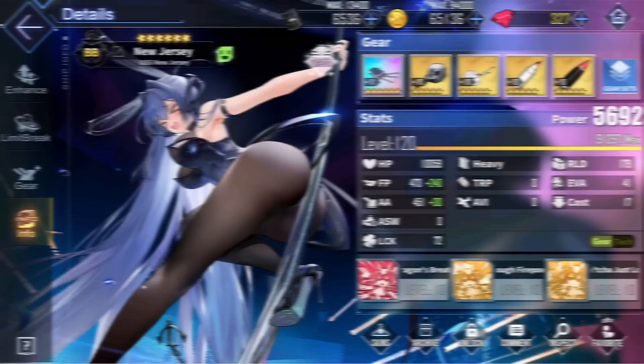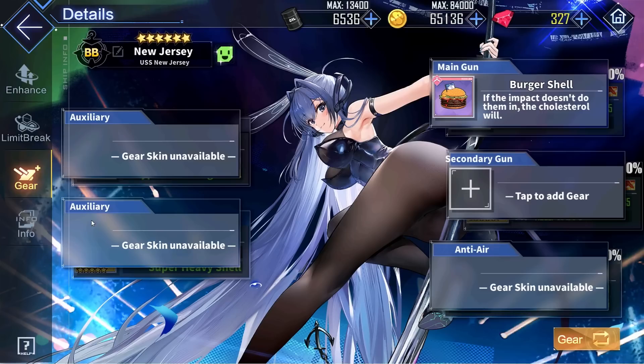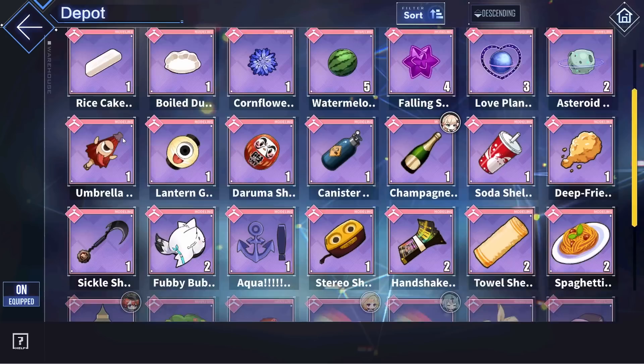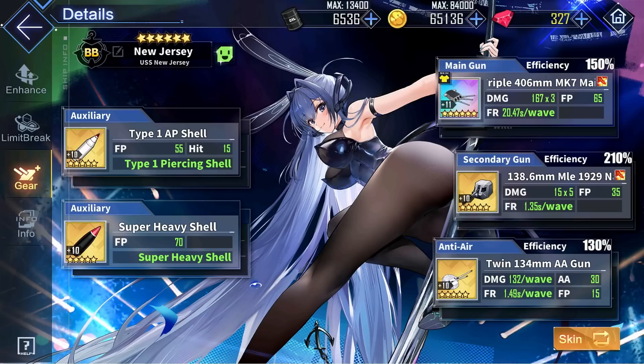Now getting into New Jersey's recommended gear loadout — first, let's talk about her main gun. Now in true American fashion, you have to go and have either the burger shell or the watermelon or deep fried shell as your gear skin. This will do absolutely nothing, but it looks cool. Getting back on topic for New Jersey's main gun, basically any good gun is viable on her because you can either focus more on her barrage or her high reload stat and firepower.